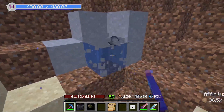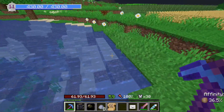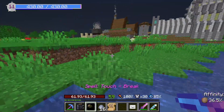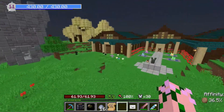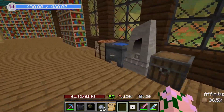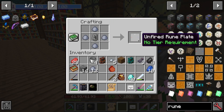What vile magic is this? A little bit of clay from the river bank — good enough for now. Let's snag a little bit more. And we can make an unrefined rune plate with that.